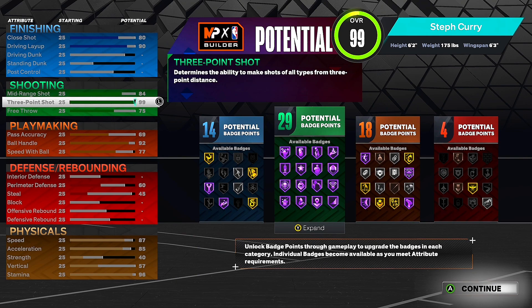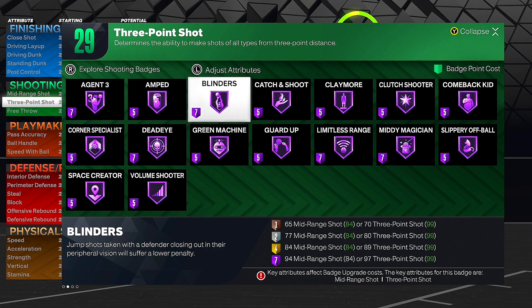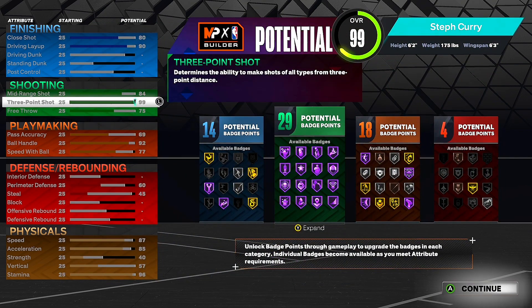Shooting: 84 mid-range, 99 three-pointer. Steph Curry — the best shooter of all time, hands down, there's no one who can compare. Ray Allen, Reggie Miller — no one compares. Look at all these badges: Agent 3's Hall of Fame, Amped Hall of Fame, Miners Hall of Fame, Limitless Range Hall of Fame. How many builds do you know that are effective and have Limitless Range Hall of Fame? None. I've never run into a build using Hall of Fame Limitless Range unless it's a 5'7" Lil Timmy — that's the only build I've ever seen with it.